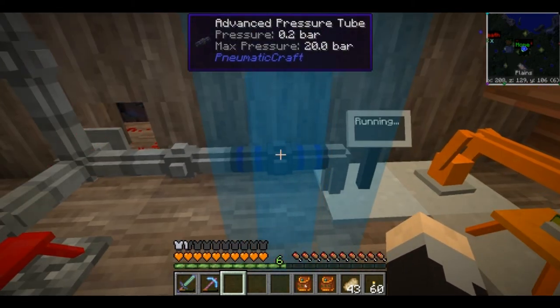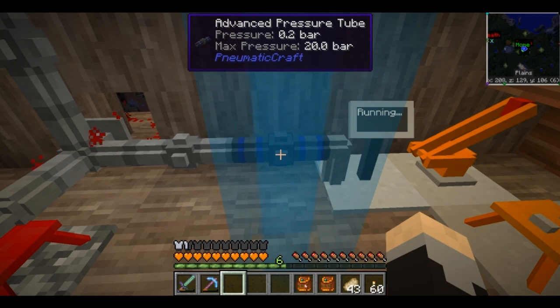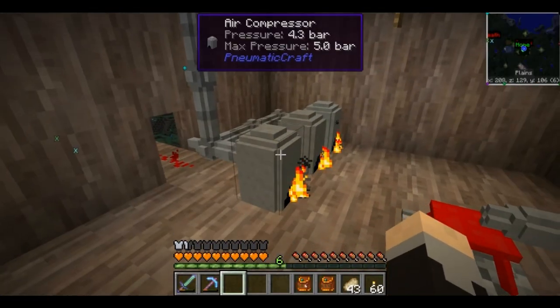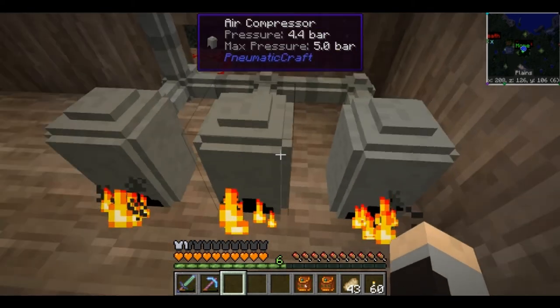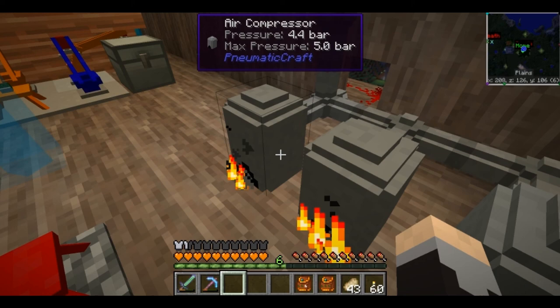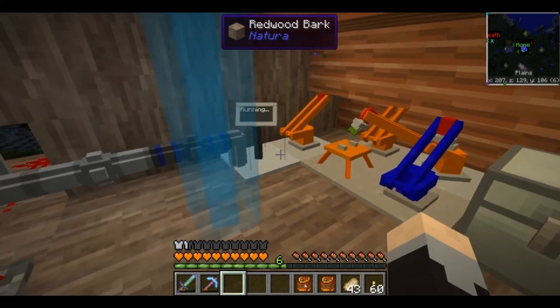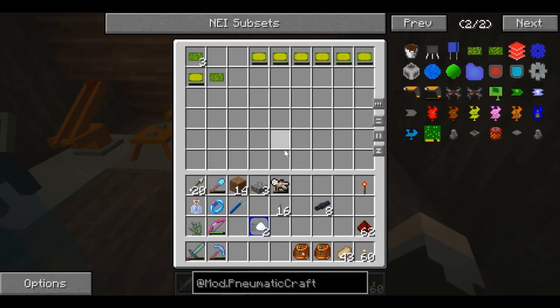Here's an interesting side thought - the advanced pressure tube, I went ahead and put one in here. Its maximum pressure is 20 bars. I gotta figure out what the advantage of having 20 bars of pressure is. The other thing I need is to figure out how I can store pressure - I need an air tank or air canister where I can store this pressure and have it available for use and only output at a certain rate. Any machinery-based mod is going to have some sort of energy storage, and this mod's energy is air pressure, so there's got to be a way to do it. We're gonna try to figure that out.